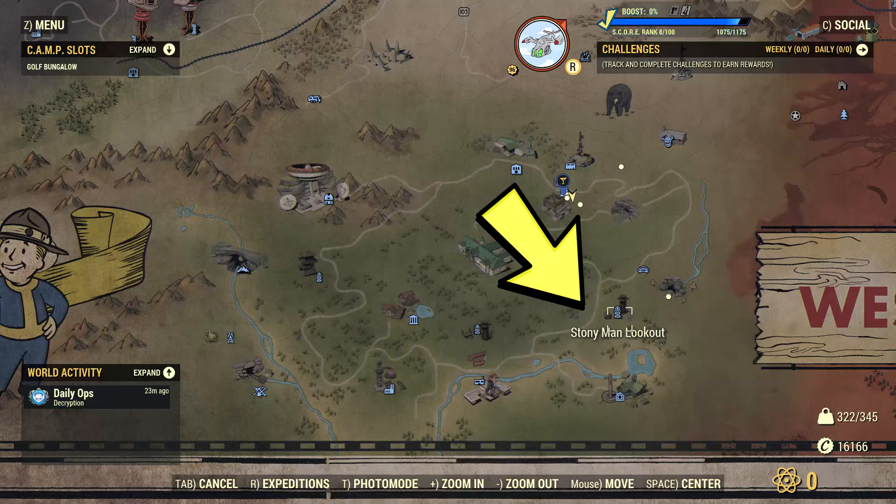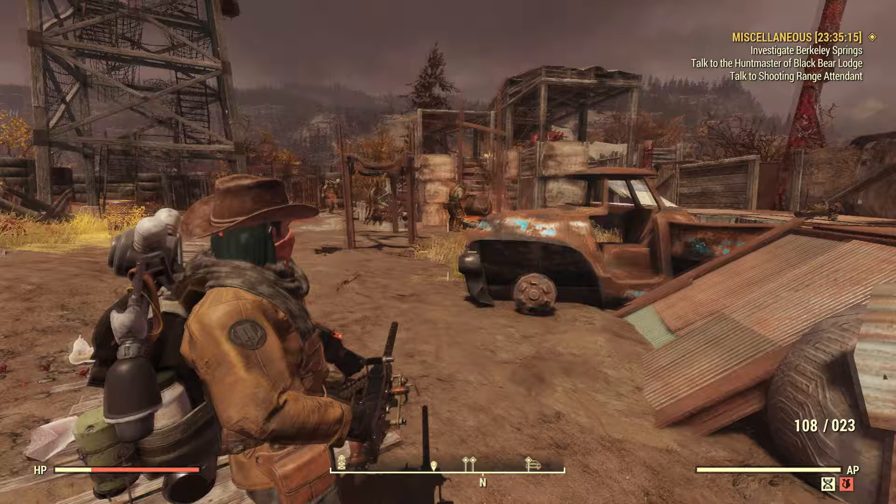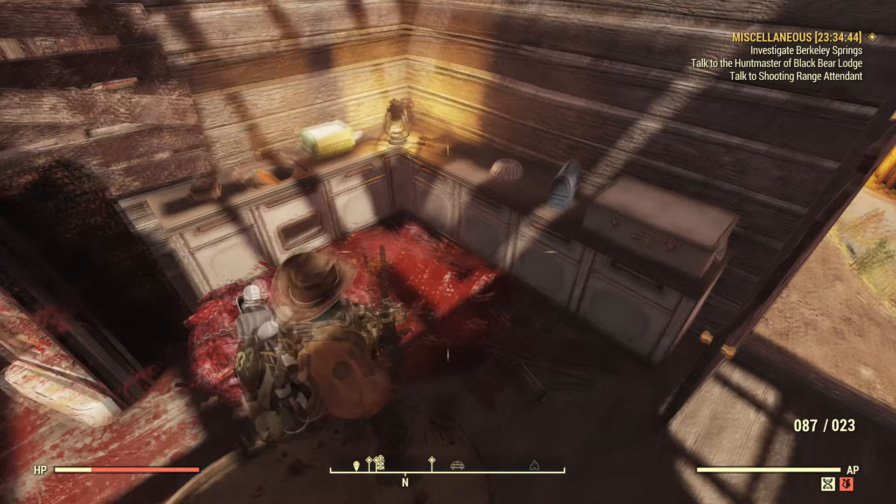Next we have the Stony Man Lookout. This place appears to be an outpost for mutants. There's a tall tower you can't get up, and if you go inside the little cabins you can find meat — and more meat. I'm just wondering what kind of meat these mutants are eating.